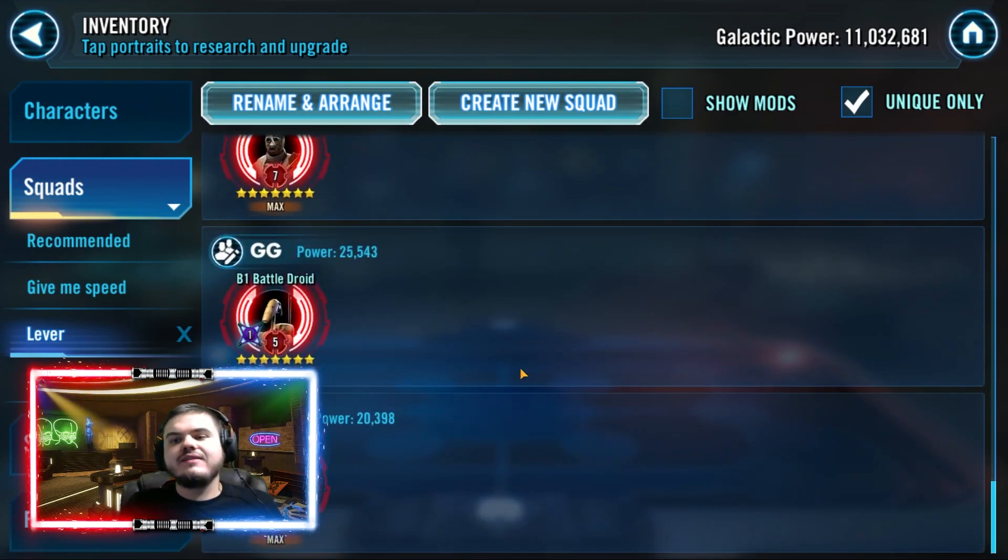For the GG team, the lever is B1, because you want to be applying Target Lock. It's slightly different in that it's more about removing turn meter from your enemy rather than gaining it, though you do gain a lot anyway. It's really good to start applying Target Lock early so you can remove turn meter from the enemy team.